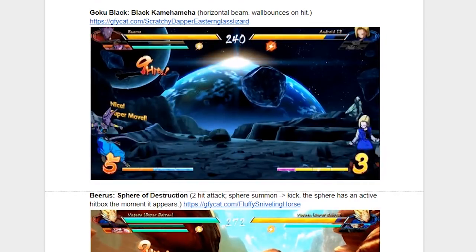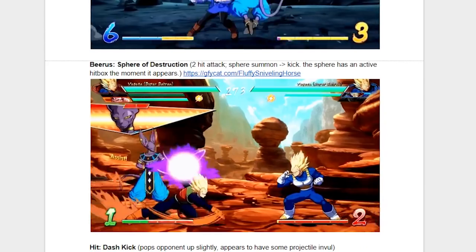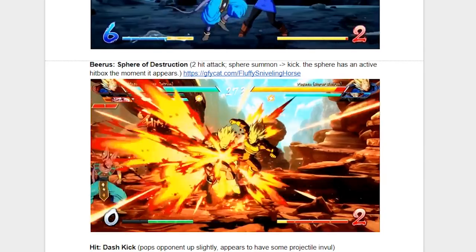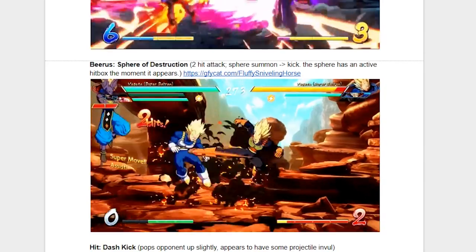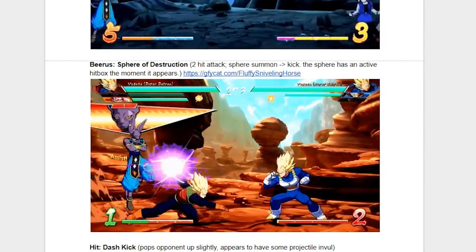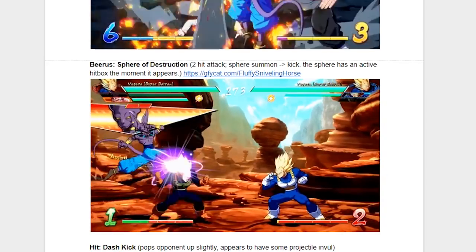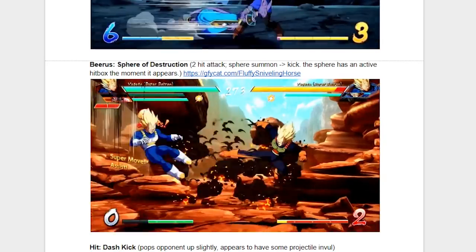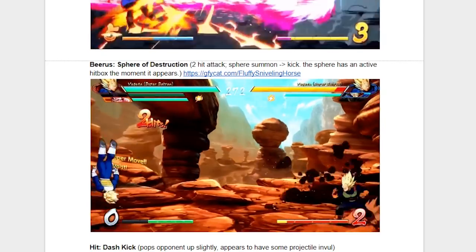Moving on to Beerus and his Sphere of Destruction, which is a two-hit attack — the sphere summon and then the kick — and the sphere has an active hitbox the moment it appears. Honestly, this move doesn't jump out at me as something that might be crazy or have a lot of potential, but there is a slight part of me that thinks in the corner this move could be pretty good. So I'd say watch out for it, but we'll see.